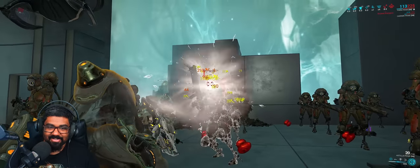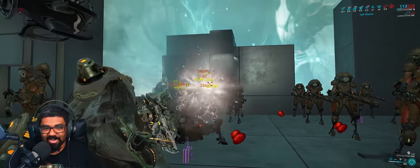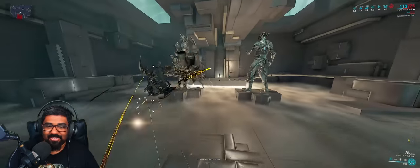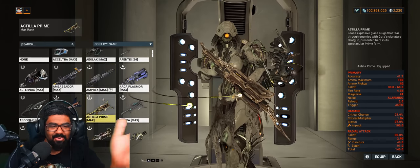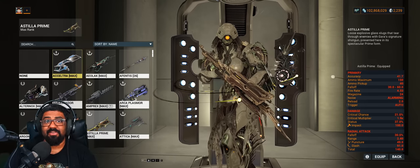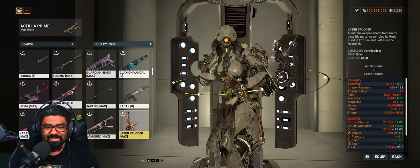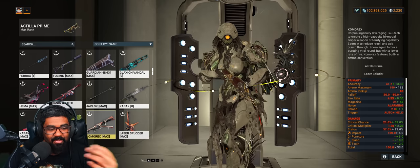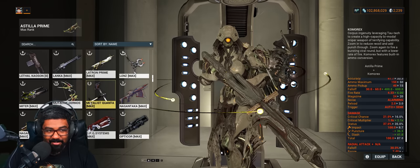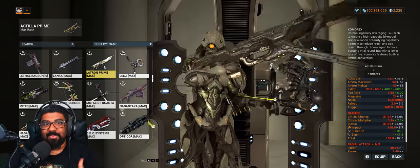One of the old school weapons that completely destroys is the Astilla right here — this explodes on impact. I haven't modded it yet and was using it with a Nourish build since it just has Cold, which combines into Viral. You shoot it, it has a small AOE explosion, and it works. Of course there are others like the Phage, Exceltra, Ignis Wraith, Vermisplicer, and the Chromarex with its little explosions — these are all pseudo-AOE weapons that work really well in Steel Path.